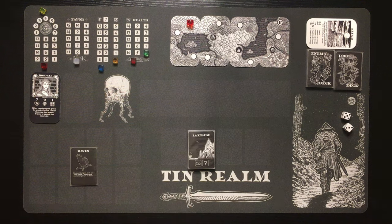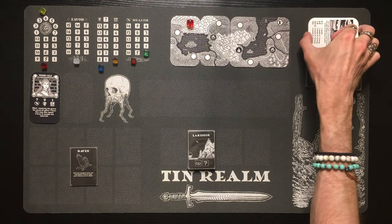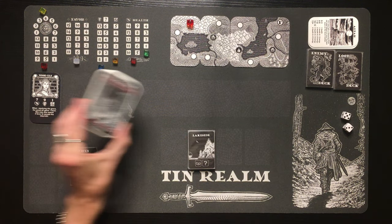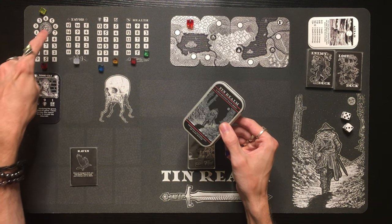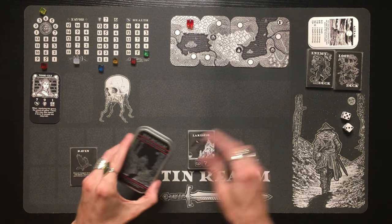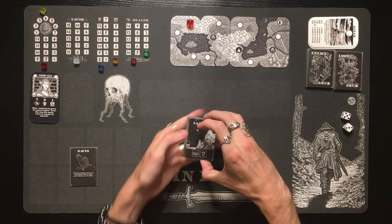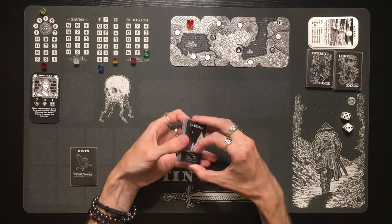Over this way we've got a bunch of trackers, the enemy deck, the loot deck, and reference cards. I also got the mat, which has everything laid out nicely. If you don't want the mat, the tin comes with tracker cards for health, food, energy, favor, enemy health, and the sundial. Then we've got the exploration deck, which is the main driving mechanic of the game.